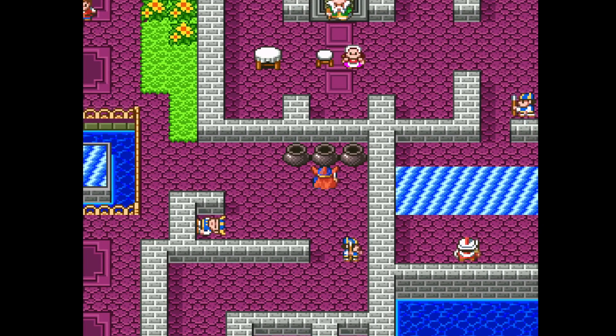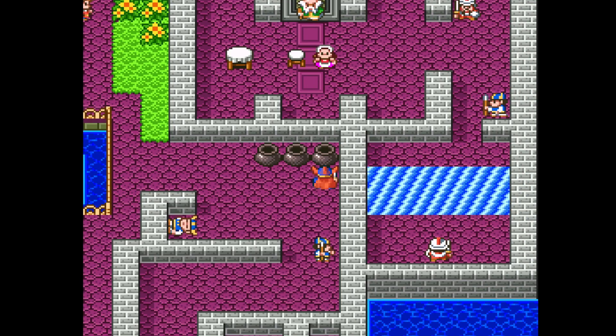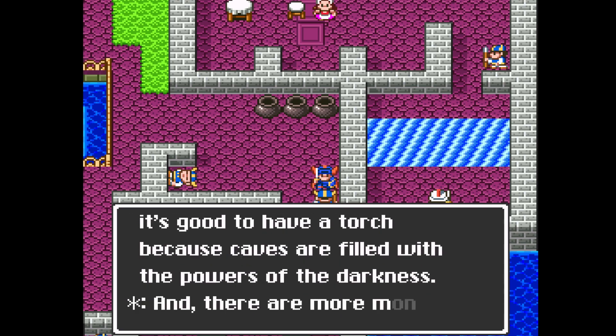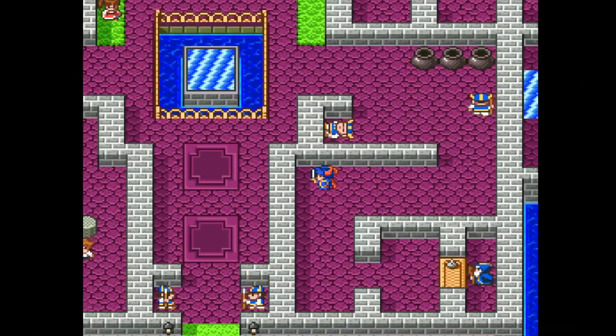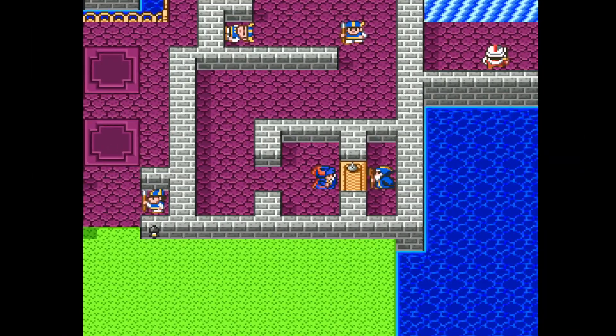A medical herb already, nice! That's what I was just talking about earlier. When you enter a cave, it's good to have a torch because caves are filled with the powers of darkness. There are more monsters in caves than out in the countryside. Although the first cave we enter doesn't actually have any monsters, so that's an interesting point of note.